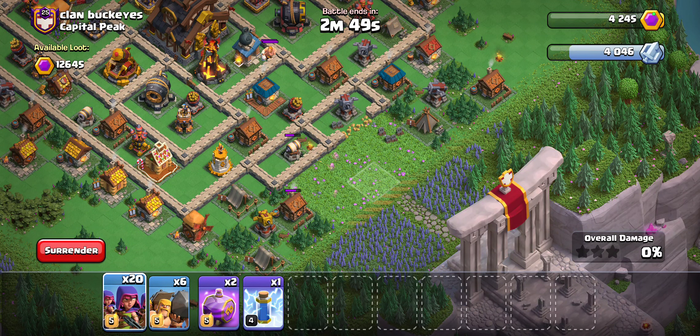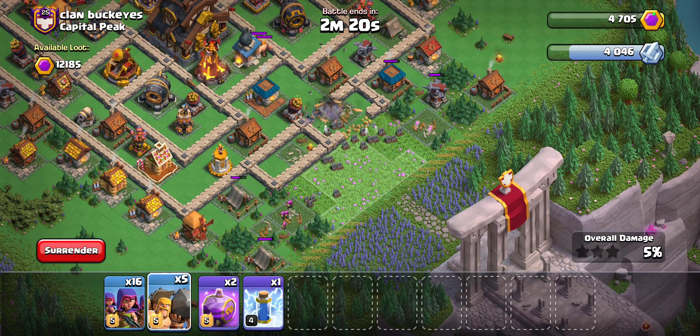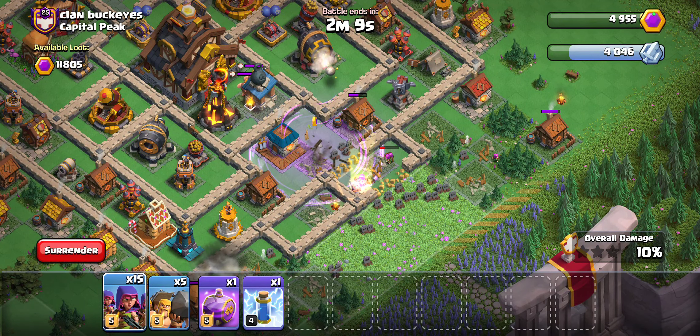We're going to have to be dropping rages instead of, say, the Graveguard spell — the Graveguard spell makes it so that our next attack can be even more powerful. I think we're just going to play it safe here, bring the rages, and hope to get through here with not too much trouble. I'm not going to use my rage quite yet because there isn't a lot of damage here, and it would be nice if I could get into this section right here. So I can drop a rage around here to take out all this trash and hopefully make our way towards that capital hall.